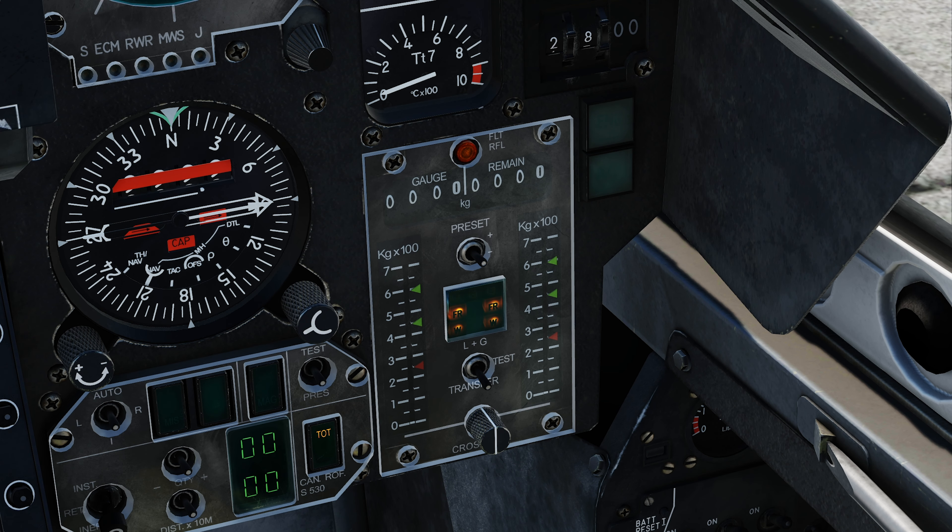The majority of fuel management and monitoring is performed on this panel here — the TCC, the Tableau de Controle Carburant, or fuel control panel. Here, various gauges and indicators help us monitor our fuel situation: primarily the two numerical gauges at the top, the two vertical scale gauges, and the indicator light panel in the center.